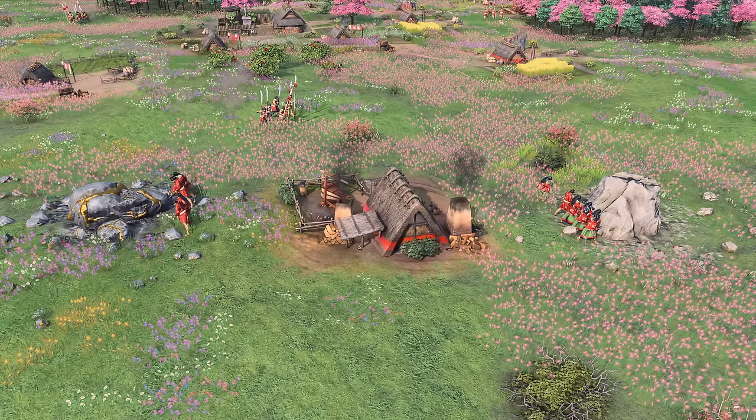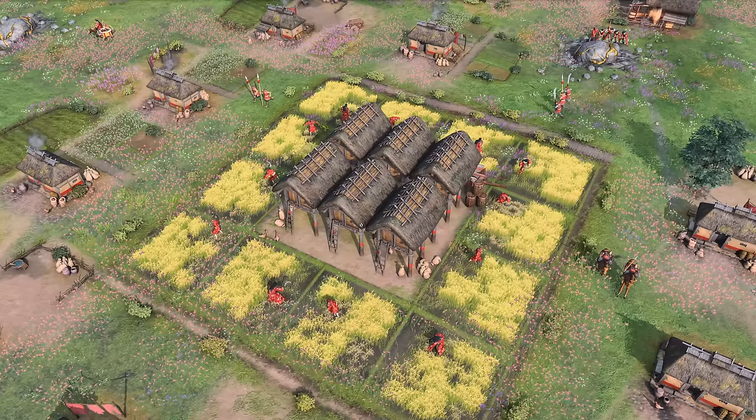Let's move to the next screenshot — this is the Kura Storehouse. You can see it's generating free farms around it: three on each side, four sides, so that's 12 farms. That's 900 wood — nothing to sniff at — and they slowly come over time. It's a pretty powerful landmark when you think about it. It sets you up with that farm transition really nicely.